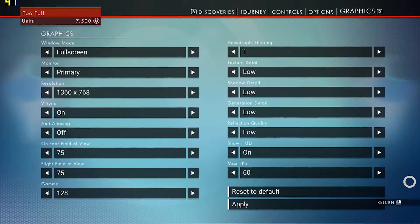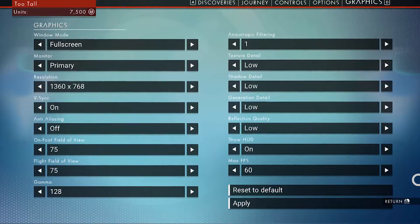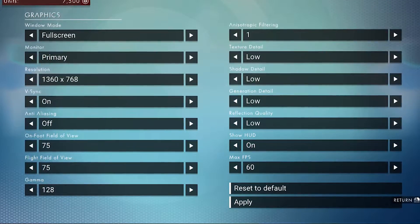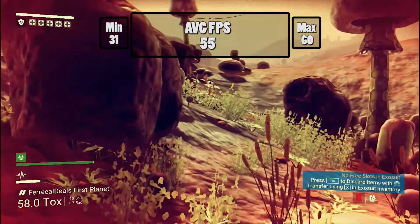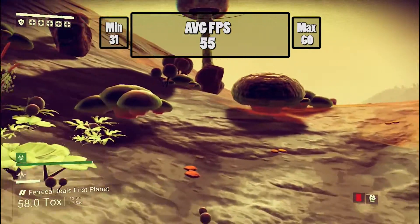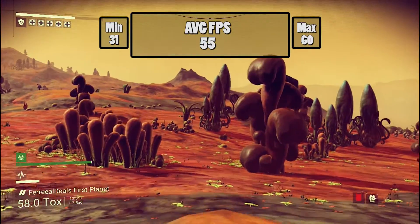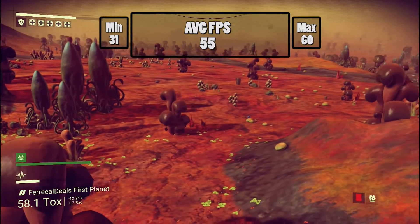For the GTX 860 Mobile and my Lenovo Y50, the first test I ran was the Nvidia Geforce Experience optimal settings. As you can see here, everything is set to the lowest and the resolution is 1360x768 with an FPS limit of 60. This was by far the smoothest test of them all, getting an average FPS of 55. This was a really enjoyable experience and I'll personally be playing at this resolution on my laptop, at least until Nvidia releases a better driver or the game gets better optimized.